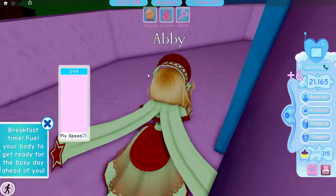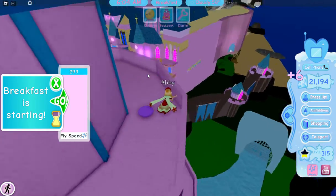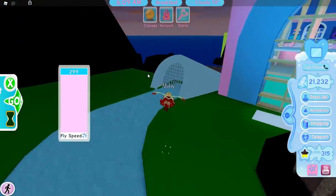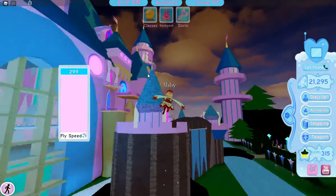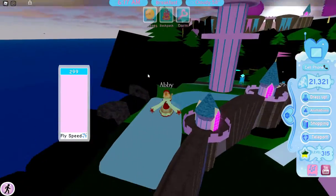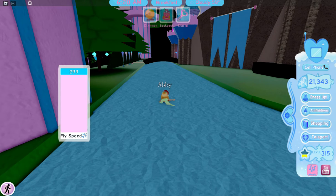Once you're done diamond farming at Royal High New Campus, keep going until you get your homework. Once you get your homework you can turn it in and get some XP and diamonds. You will get an F on all your classes if you don't go to them, but if you go to them you won't be diamond farming. I would rather diamond farm and get all A's in the next day, since diamond farming here doesn't even take a whole day in Royal High.